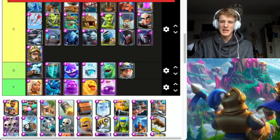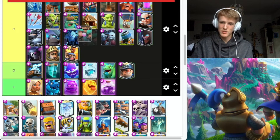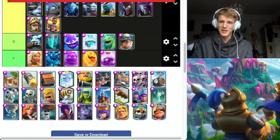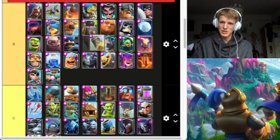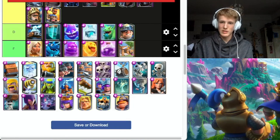Ram Rider is pretty bad, easily countered by Cannon or a Log and Ice Spirit. Rascals — pretty decent, don't see them used a lot, but they're good. Barbarian Hut has been awful for ages. Rocket — going to go A, it does a lot of damage, obviously only works in certain situations. Mortar Delivery — definitely S tier, it's so good, does so much damage.